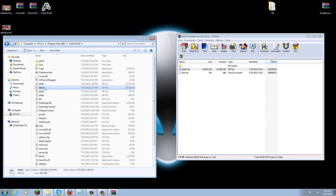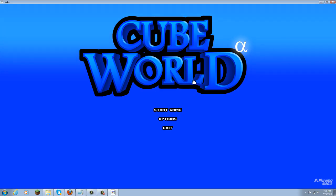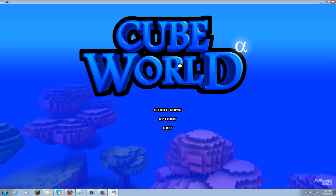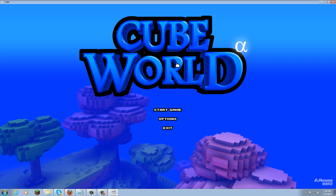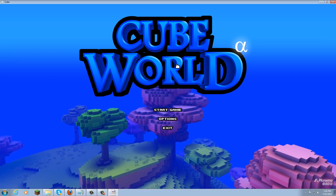Now that you've replaced the file called data2, the sounds from this data2 are going to change and overwrite the data2 of the old Cube World. Once you do all that, exit off everything and run the cube application — which is cube.exe — to launch Cube World. Do not run the Cube Launcher; run the cube application. Right when you open it up you're going to hear the first Legend of Zelda sound, which is the main menu sound. And there you have it — you've installed the Legend of Zelda sound pack.